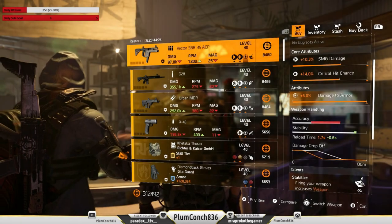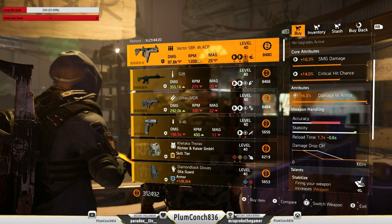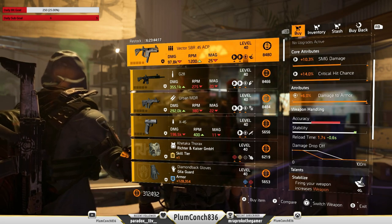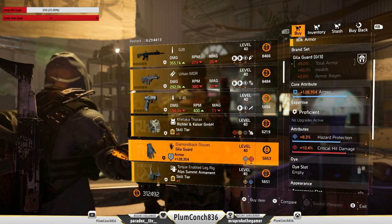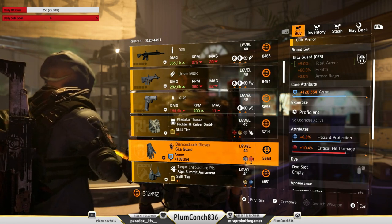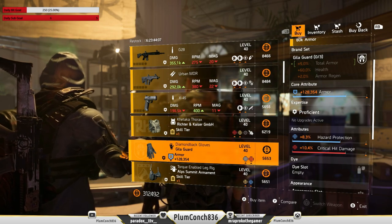In New York, Marco at the Haven's got this Vector. The max damage to armour is okay — damage to targets out of cover would be better, but it is still usable. Also we've got some Gila gloves with armour, hazard protection and crit hit damage. These wouldn't be too bad on a tank build if you wanted to swap the hazard to crit hit chance.